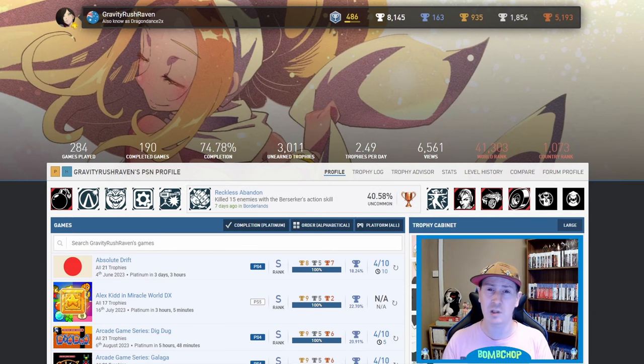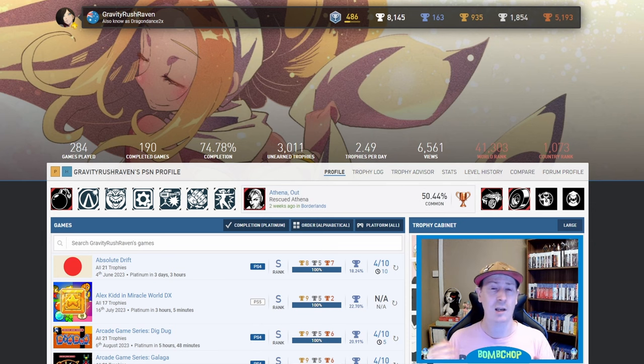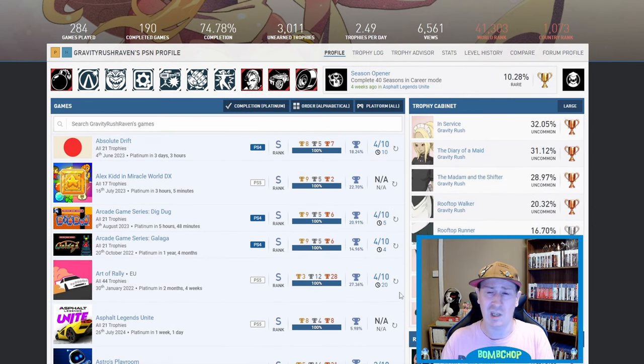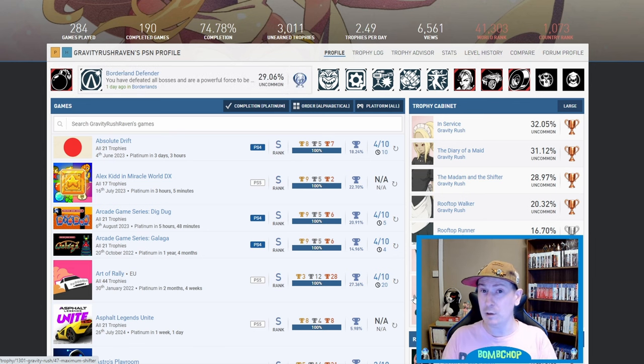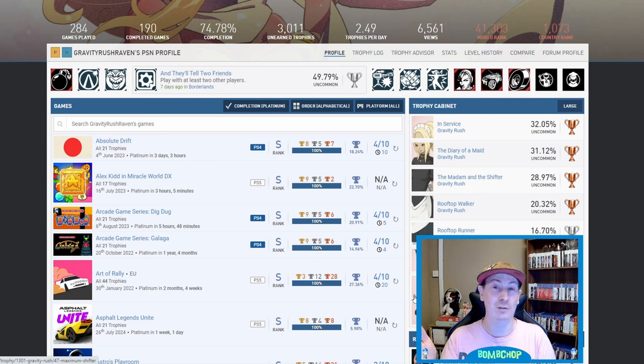We're going to have a trophy list video today, and this time we're looking at Gravity Rush Raven. To absolutely nobody's surprise, she clearly loves Gravity Rush — and why not, because it is a fantastic game. I just want to point out the trophy cabinet, because I've never seen this on anything before: the trophies make an image. If anyone knows of any other games that do this, let me know in the comments.